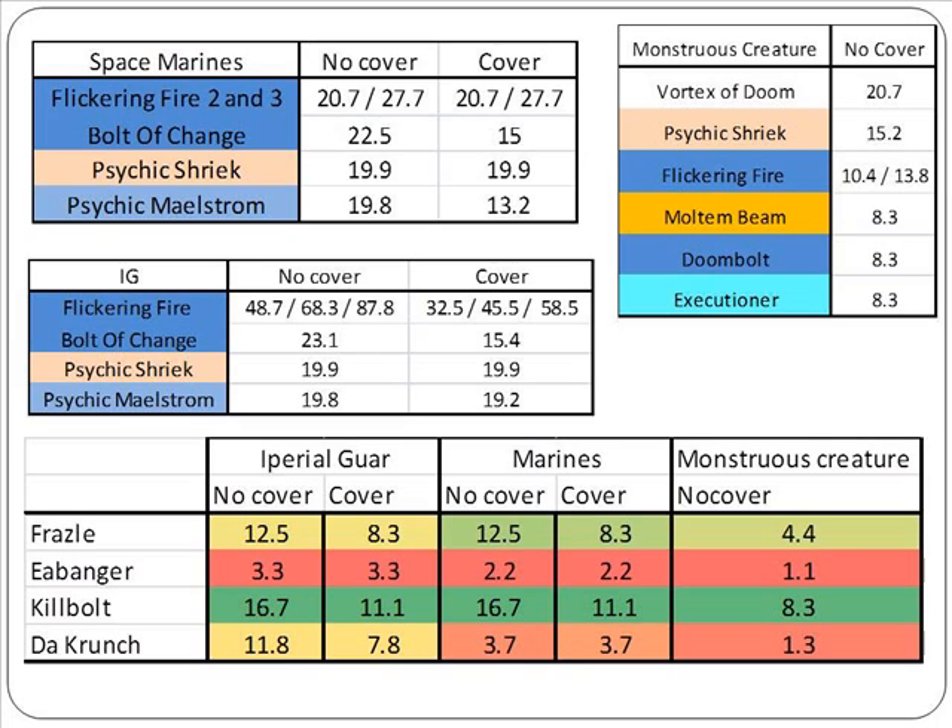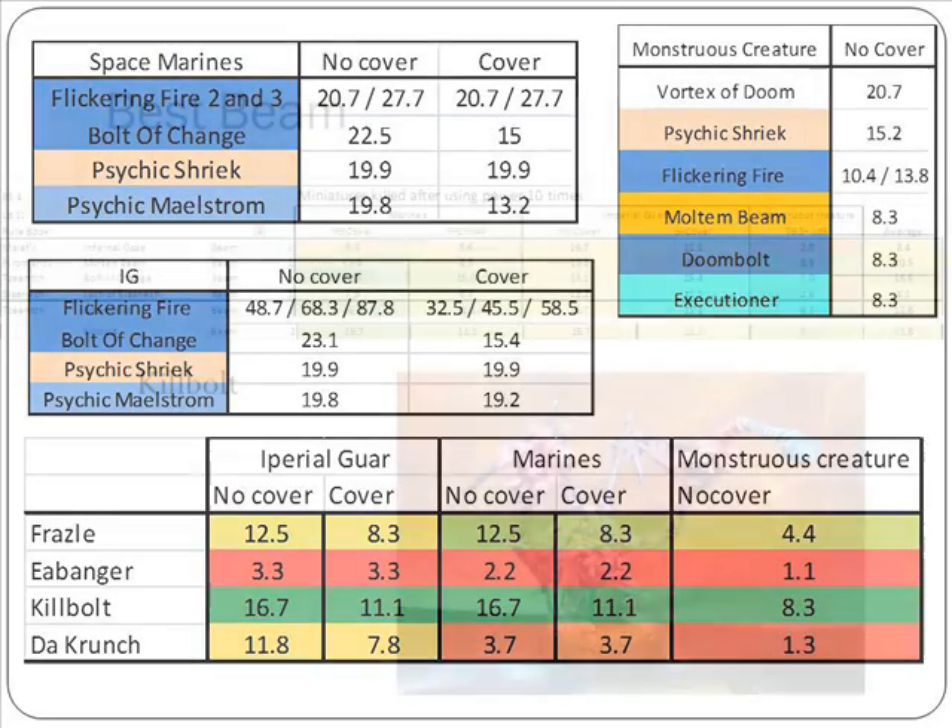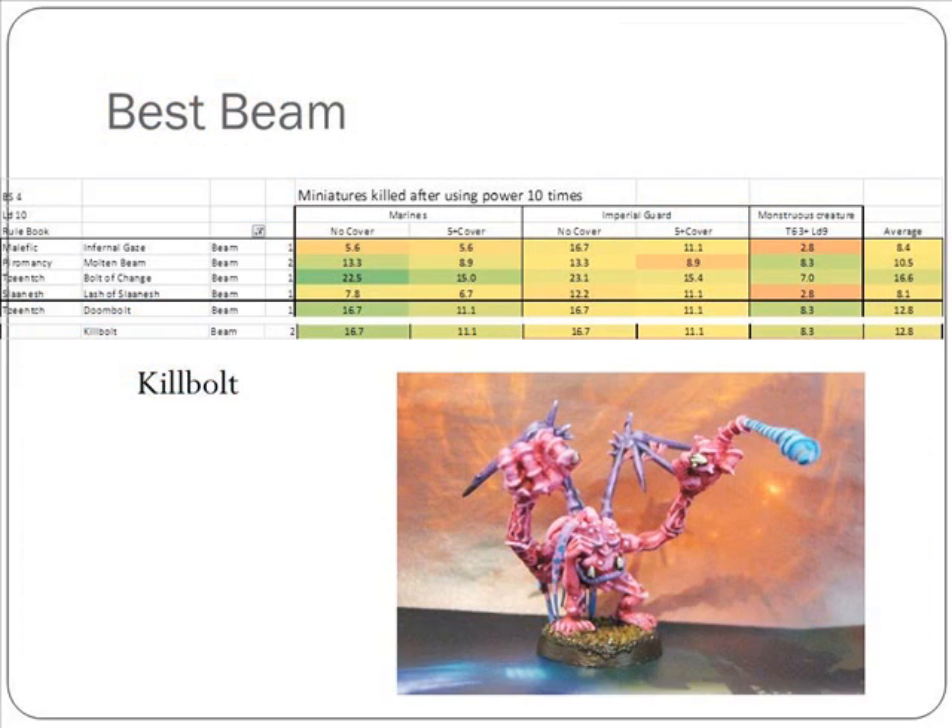Against Monstrous Creatures, the Kill Bolt will do the same effect as the Melta Beam, the Doom Bolt, or the Executioner. Looking at the beams specifically, the Kill Bolt is almost the same as the Doom Bolt, but the best beam is still the Bolt of Change. With the same assumptions applied to all beams, this means the Kill Bolt is one of the good beams, but it is not the best.